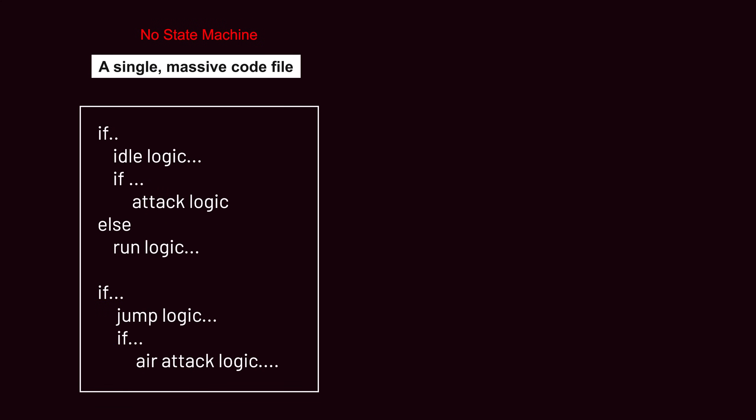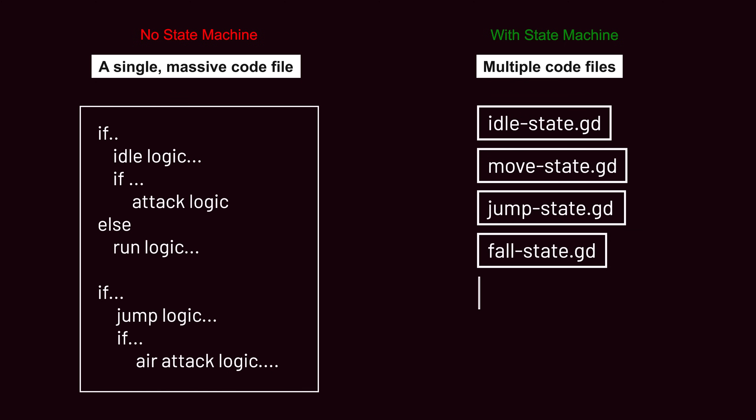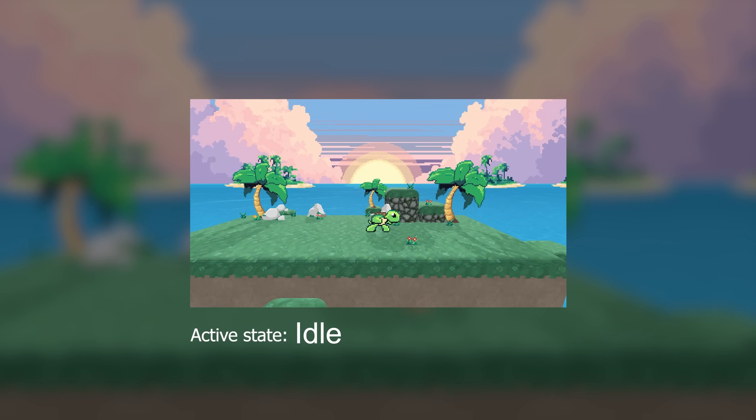Instead of cramming everything into a big script, a state machine lets you break things down into separate, clear scripts for each state. So when your character is running, only the code related to running is active. When the character switches to jumping, the game automatically swaps out the running code for the jumping code. This keeps your scripts much more organized and easier to understand, because each script only deals with the functions and behaviors specific to that particular state. It makes your code cleaner but more importantly more maintainable — you can easily add different logic as your game grows.